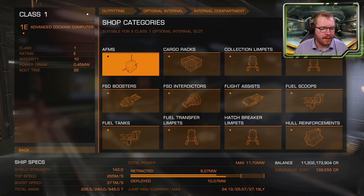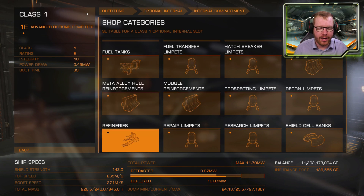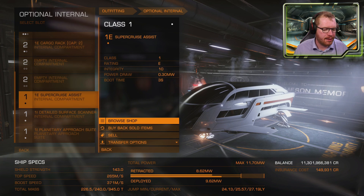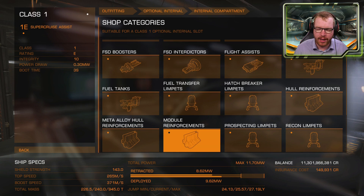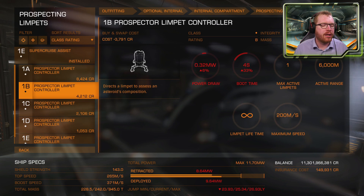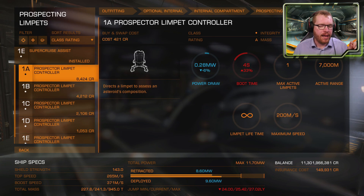We're going to replace the docking computer with a surface scanner. You need the surface scanner to scan rings so you can locate hotspots where you can go and mine materials. The super cruise assist we are going to replace with a prospecting limpet controller, and we're going to get an A-rated. A-rated is very important here because the higher the rating, the more fragments — more chunks of rock you're going to be able to shoot out and collect, making you more money.